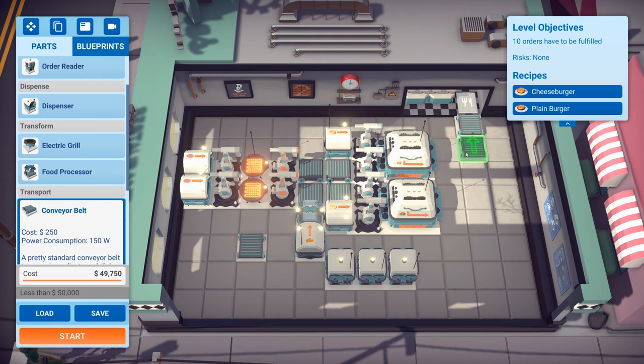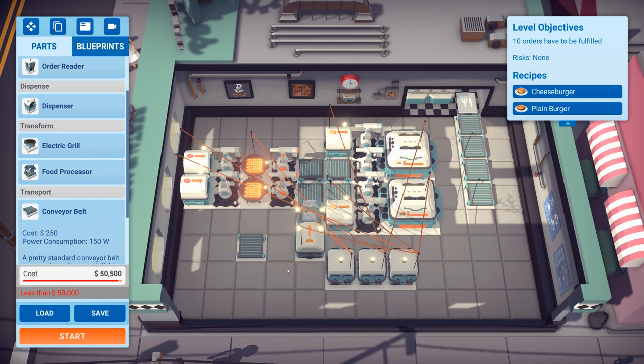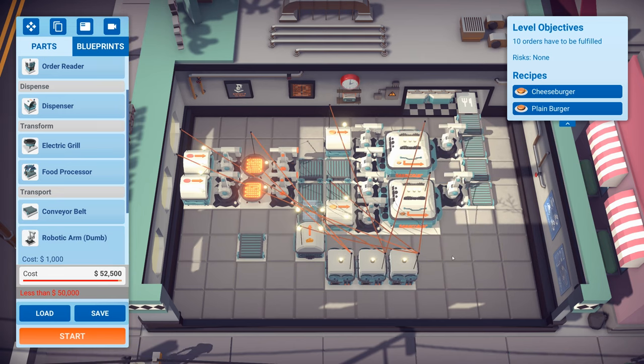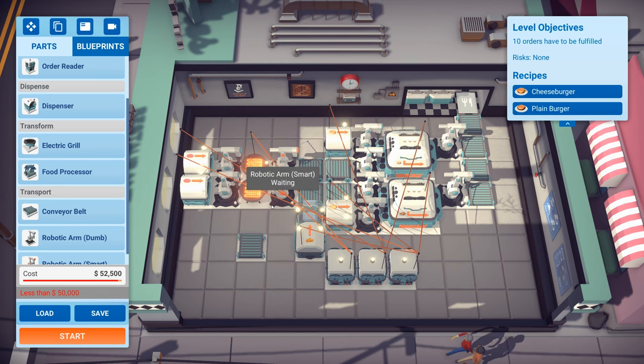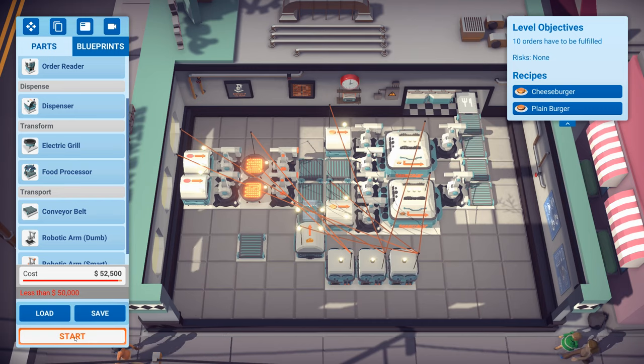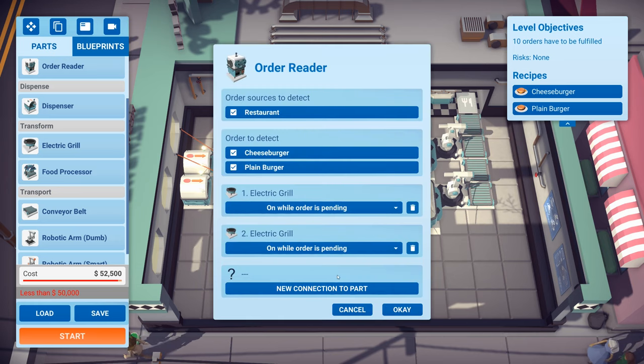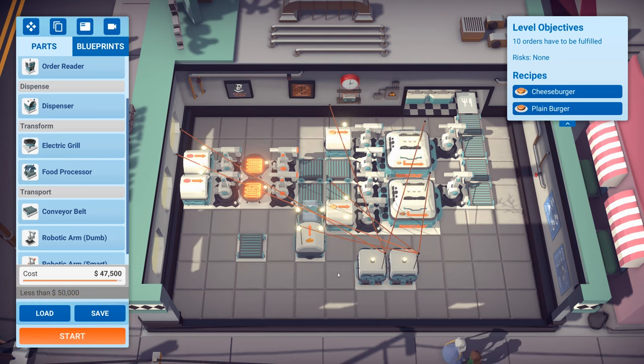Lastly, we're going to want some conveyor belts and robotic arms to feed whatever comes out. There goes my budget. The robotic arms would go here and they'd just feed whatever comes out - let's leave them as dumb. That's the cost. Let's see if this actually works. Oh, over budget. We need to remove some machines. Why don't we just get rid of this order reader? That's cheaper. That does mean however the grills are on permanently, which uses up power - but it is under 50 grand. Let's start.